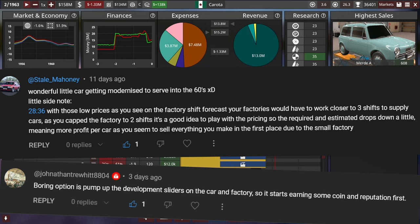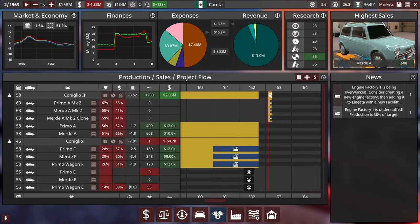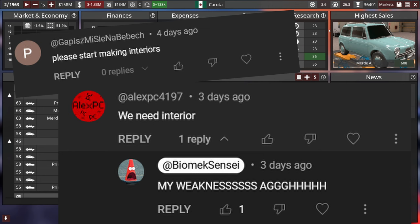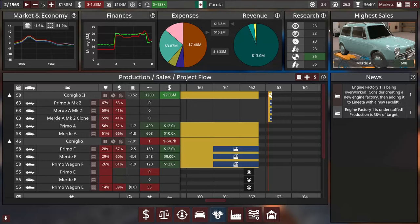Stale Mahoney says we should really be running more factory shifts, which I think is right — considering we're in pre-orders and only running two shifts, though we're actually bottlenecked by the engine factory. We also have, surprisingly to me, multiple requests to put interiors on these cars. I just don't like building interiors — I'm not good at it — but I have to do what my board of directors says. I've already gone ahead and built an interior for the Coniglio 2. The Coniglio 1 won't be getting one since it's ending production this episode.